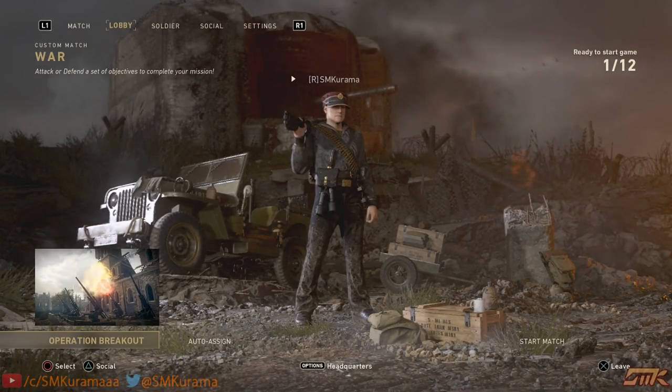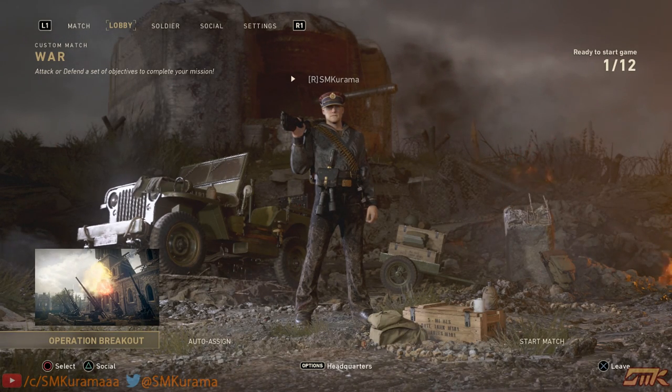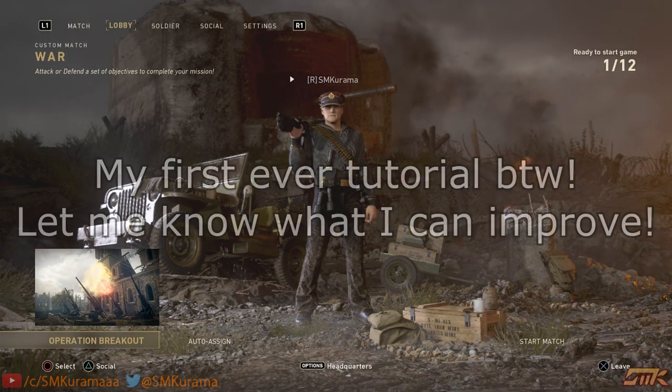Alright, so apparently Elgato hates me — I've already made a detailed 30-minute tutorial for this, but it's whatever. Alright, what is going on guys, it's Sage here and I will show you guys how to make cinematics on war maps.